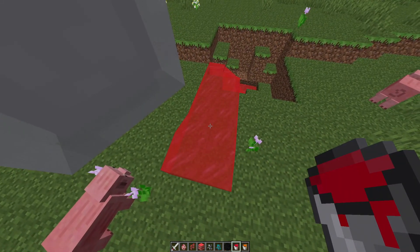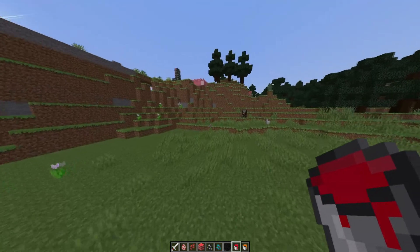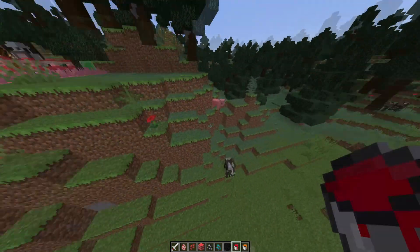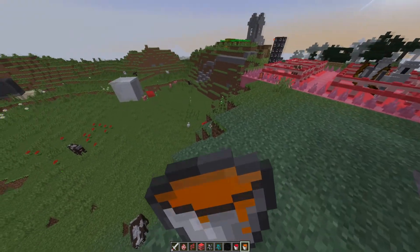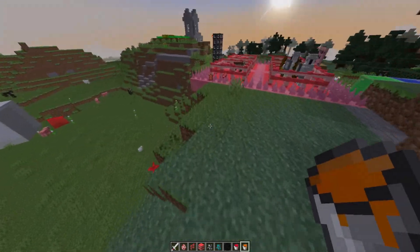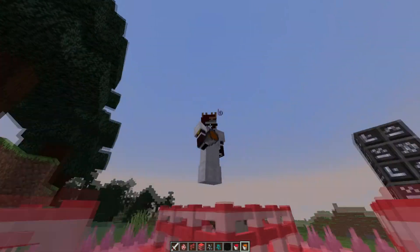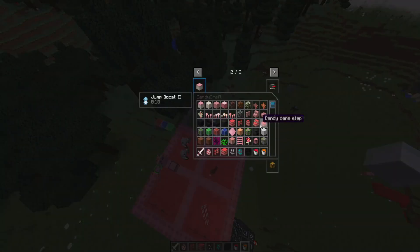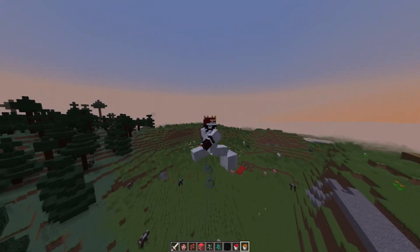There's something called Grenadine — I'm not sure if this is an American thing; if anyone knows what it is let me know. The caramel bucket has given me a Jump Boost II, so I'll be able to hop around easily. You can also get crowns in this mod for being the Jelly King — I can't remember if I covered that in the recording, but it's a cool feature.